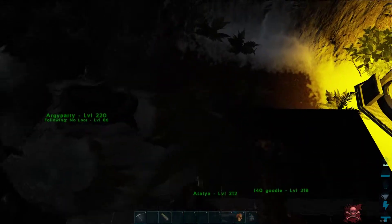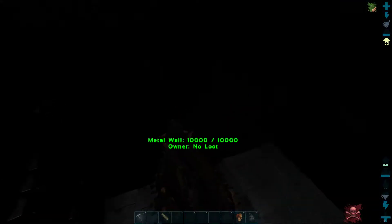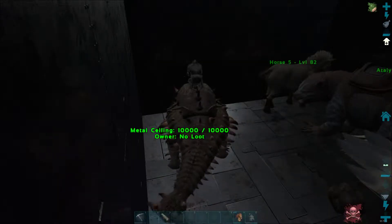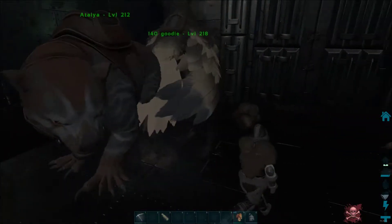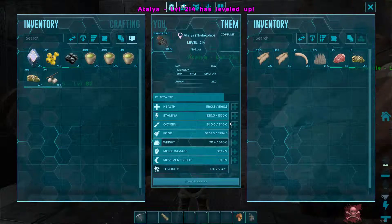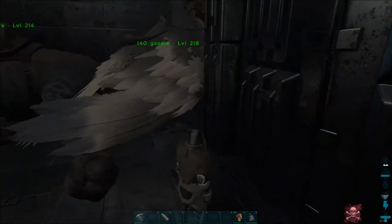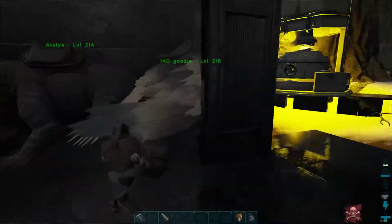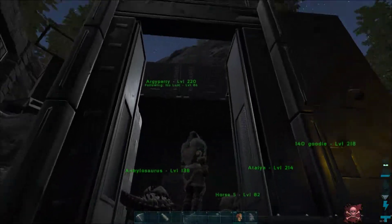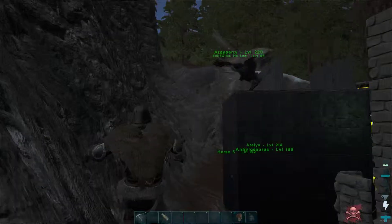Let's walk over here, jump down, and ride this guy down. There we go. Let's turn up the gamma — gamma 3. So this is what we have right now: one horse, one thyla, pretty high level. Another RG — this is a backup RG which I'm leveling in melee and health to make it a good fighting RG, and a little bit in weight.